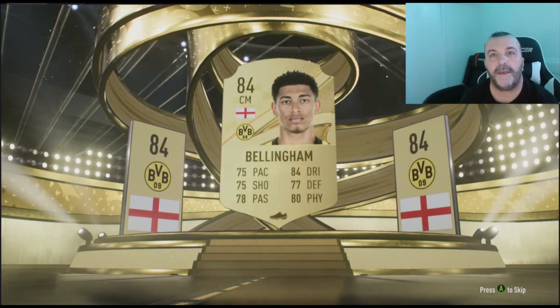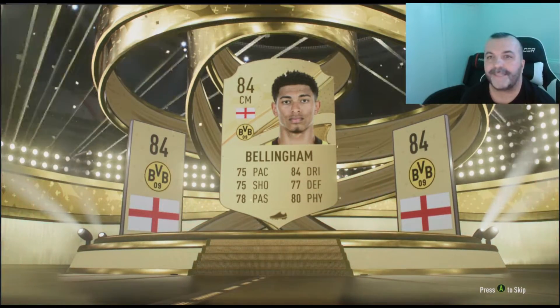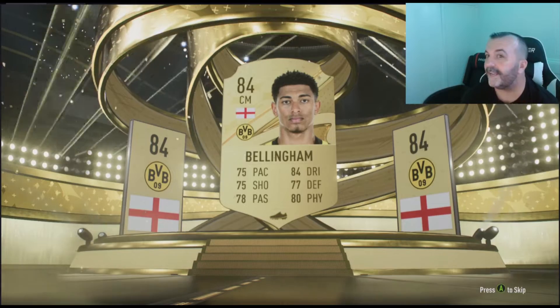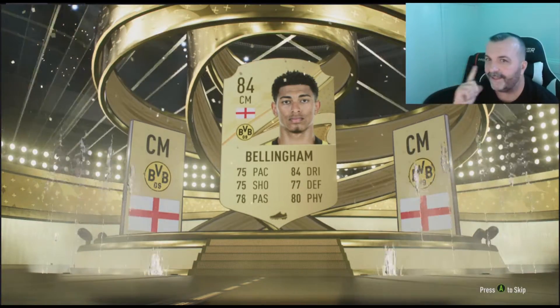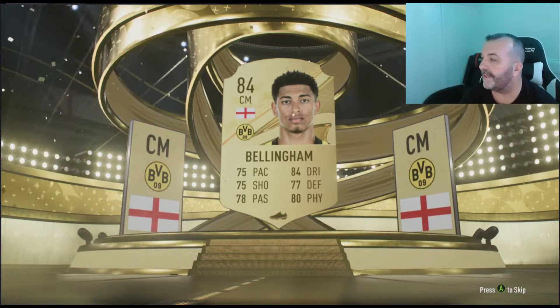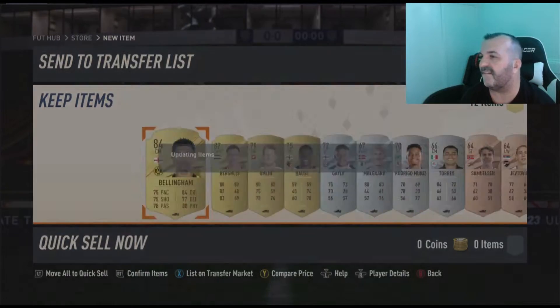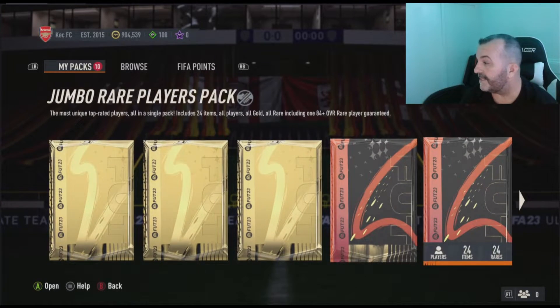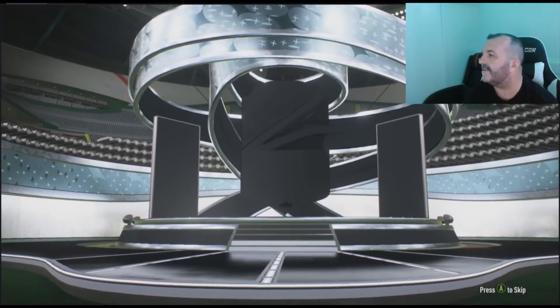Bellingham! It could be good, right guys? I'll probably test him later since I need that improvement for my team — maybe Bellingham is the right player. Let's see what else we have in this pack. Overall not bad, happy with Bellingham. Always happy when I see the English flag. Let's go with this next pack.